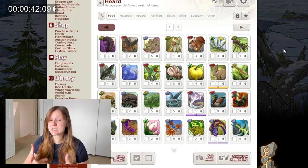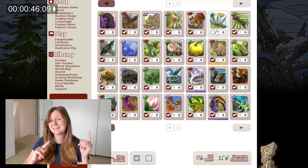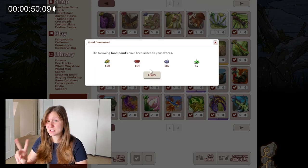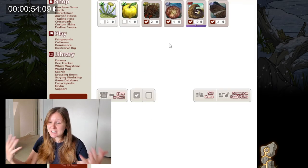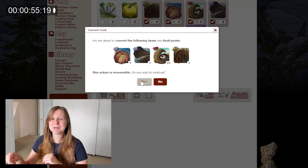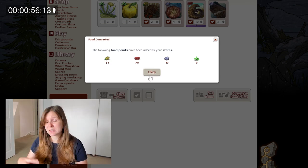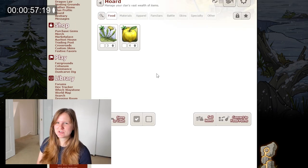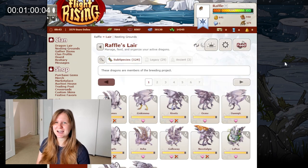I only gather for food to get food points. So I'm going to go to the hoard now and turn that food into food points. I'm going to turn all of my food except for two plants, because not many of my dragons eat plants so I don't need to turn those into food points. I'm going to use them as items in a different process — I'm going to break them down in a crafting feature.